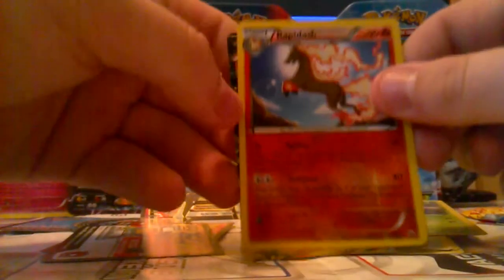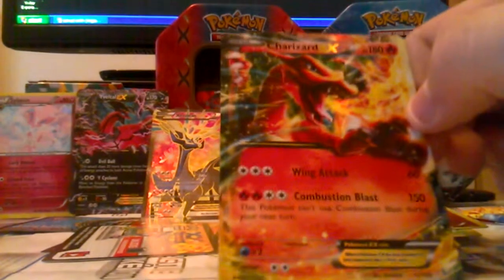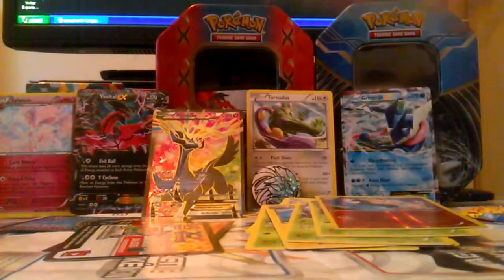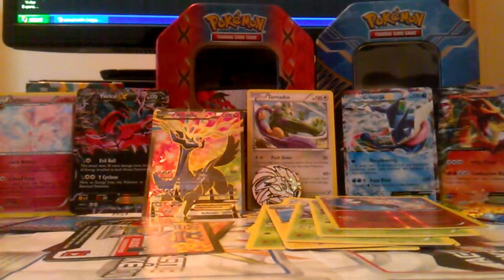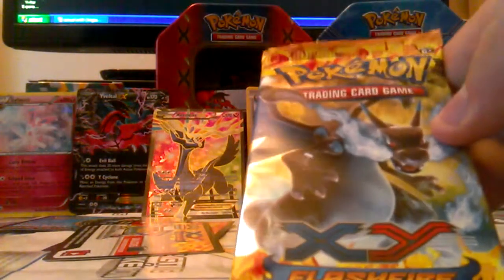Weedle, and for the EX card — Charizard EX! That is a nice card! As you can see: Wing Attack and Combustion Blast. Great pull out of Flash Fire. Let's put him next to our Greninja. This is a good tin. Last pack has Mega Charizard EX on the front.